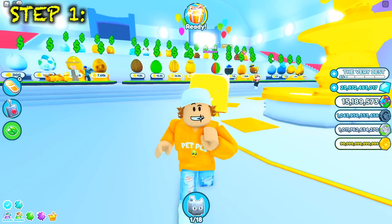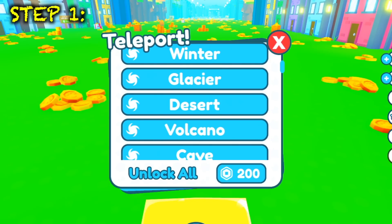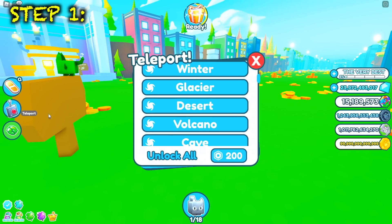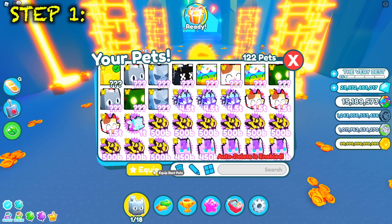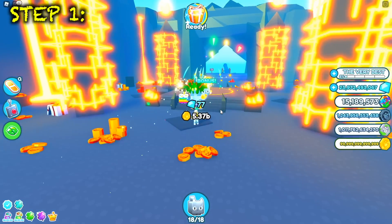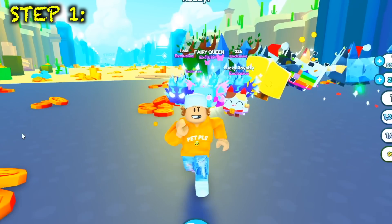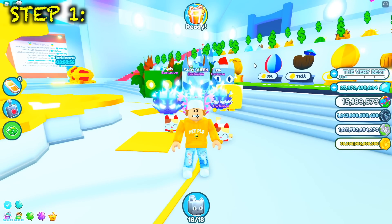Starting with step number one: I would recommend getting stacked up on golden coins, which are by far the easiest coins to get. I'll show you how to get literally 99 trillion coins in the fastest way — go to the volcano. Equip all your exclusive pets and break the chest. If you break that chest you get almost 20 billion coins, so you can literally AFK hatch in the spawn world shop for at least five hours.